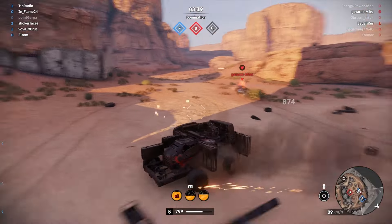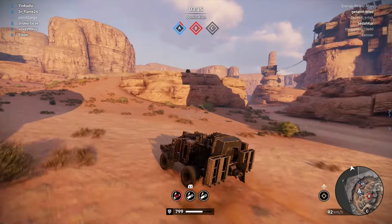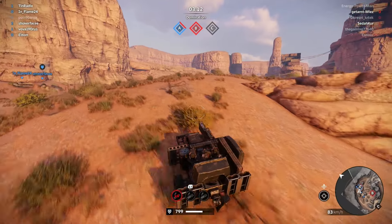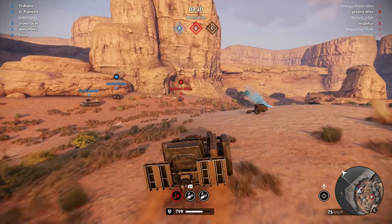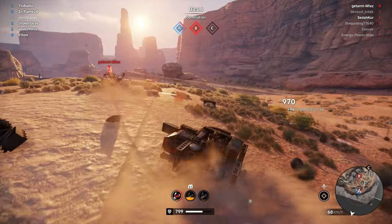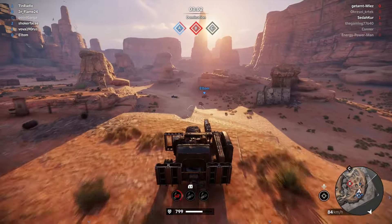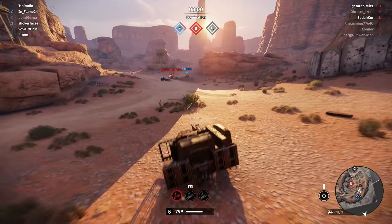We've got a tusk incoming! This is the value of having buggy wheels at these low power scores. While people are using blues and those special wheels, we have the power of the buggies, and we're not going to go down without a fight.